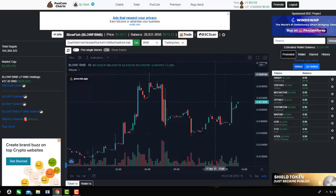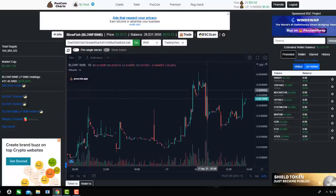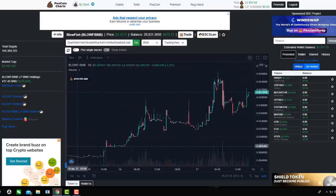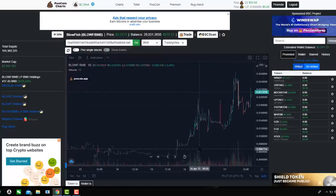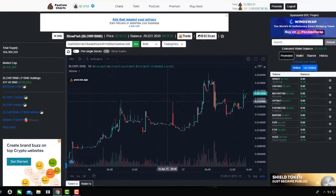If we go and have a look at Poocoin app, as you can see here it's gone up and down — had this huge spike, went back down, people taking profits. So it didn't really do much for a long time and now it's starting to shoot up. As I said before, this one here is only 3.5 million market cap and a total supply of 164 million. It's roughly two cents right now, and it's three and a half million market cap, so it's very early on in the days.